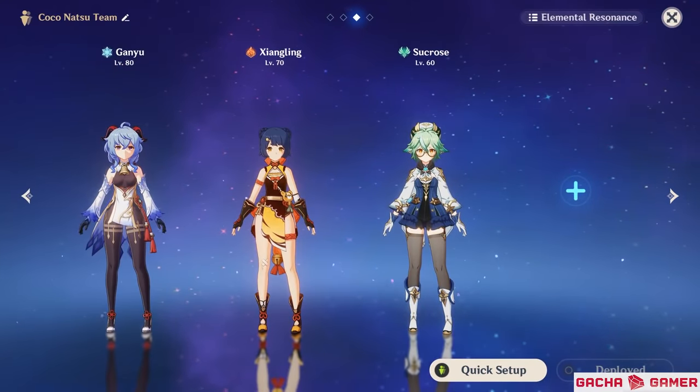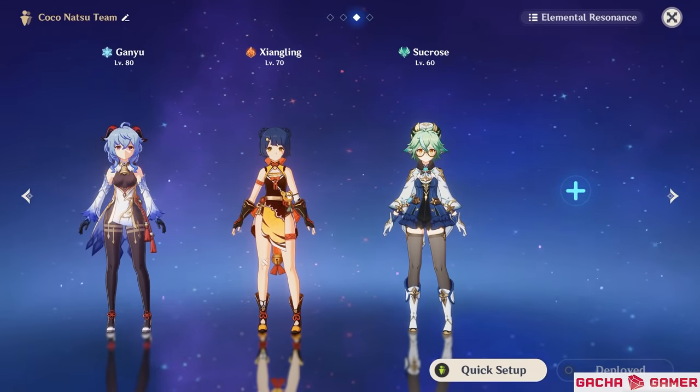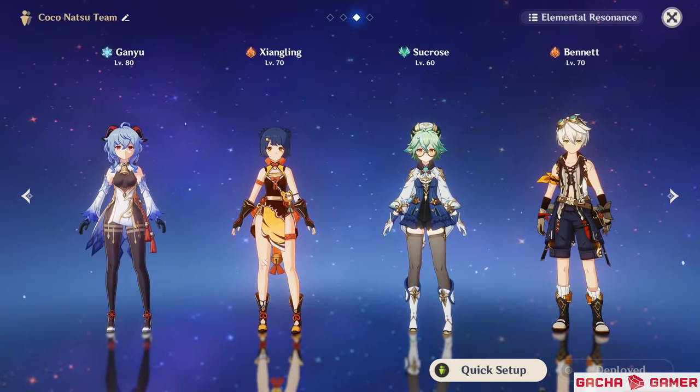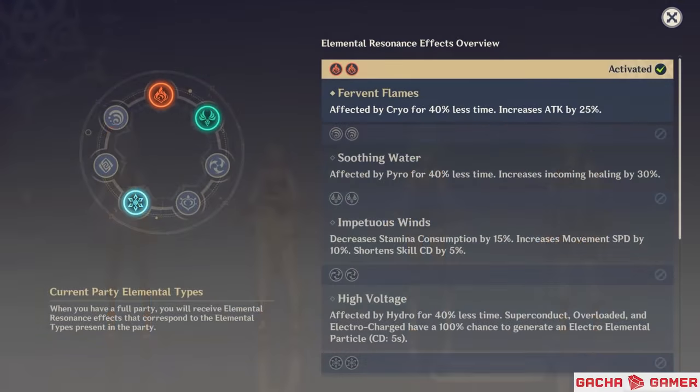This finally brings us to team building, where Ganyu's potential can be fully realized. One of the deadliest team combinations involves using Ganyu as your main damage dealer together with Pyro and Anemo characters, with the last team member being a situational choice that could be either another Pyro or Cryo character to activate one of the resonance bonuses.